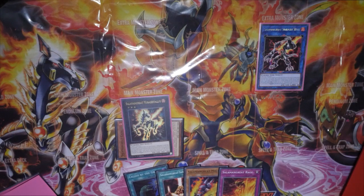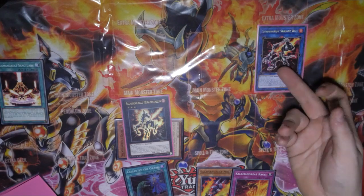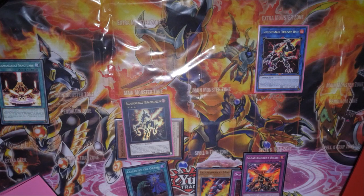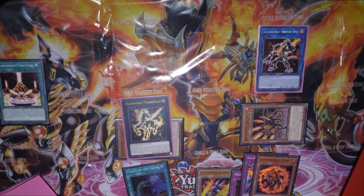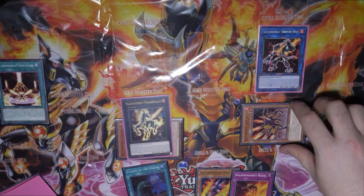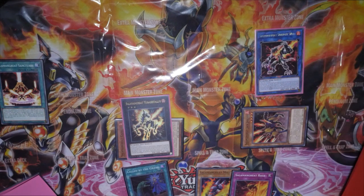We've got multiple ways of going around this. We can just activate the field spell, turn Sunlight Wolf into another Sunlight Wolf to get Roar back. Then we can get Jaguar back, and Jaguar would let us add Spiny or Bellenix back if we wanted to. Alternatively, you can bring back Jaguar already, trigger Salamangreat Sunlight Wolf's effect, add back Spiny, then just link these up if you want to save the field spell.